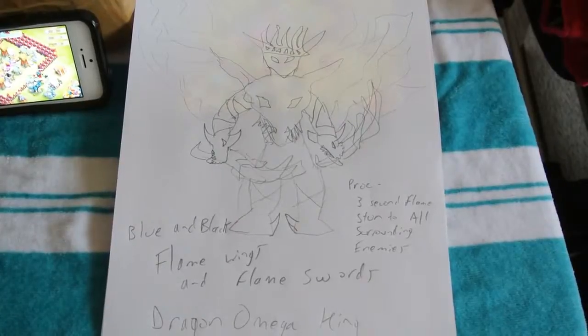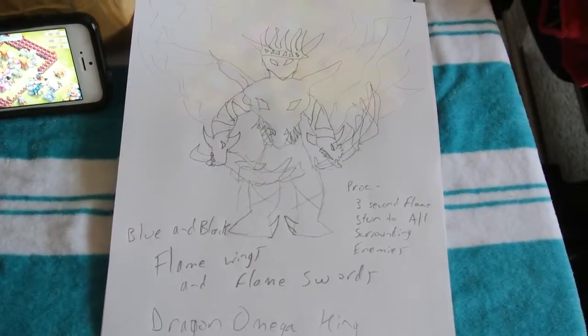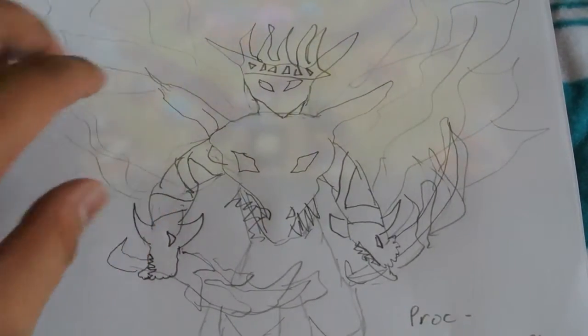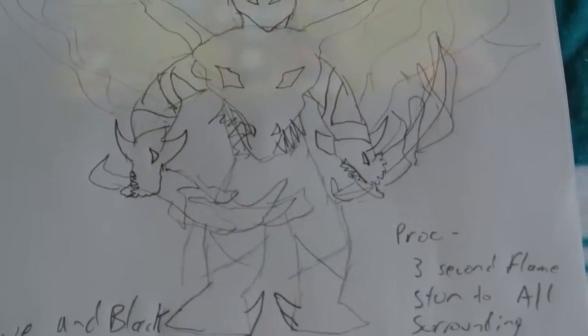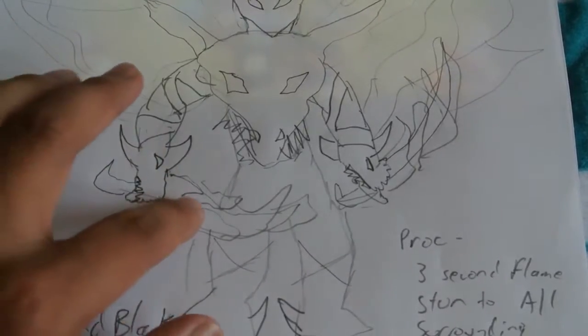So I figured for next time around, if they do the contest again, this is the character I wanted to submit. I couldn't draw so it took me five minutes — I just wanted to put my concept into an image. It'll be all black and blue wings, dragon chest, a better crown, dragon hand with gloves.